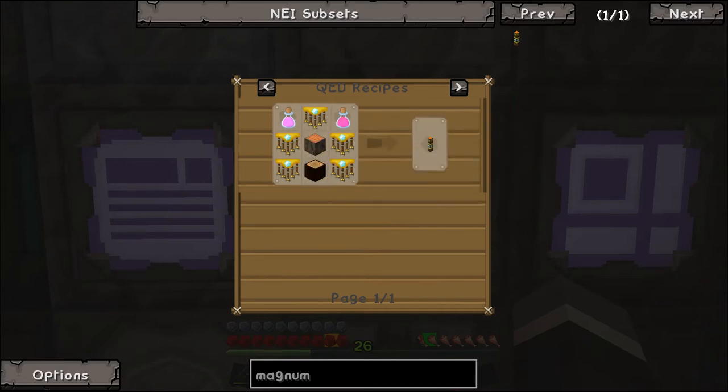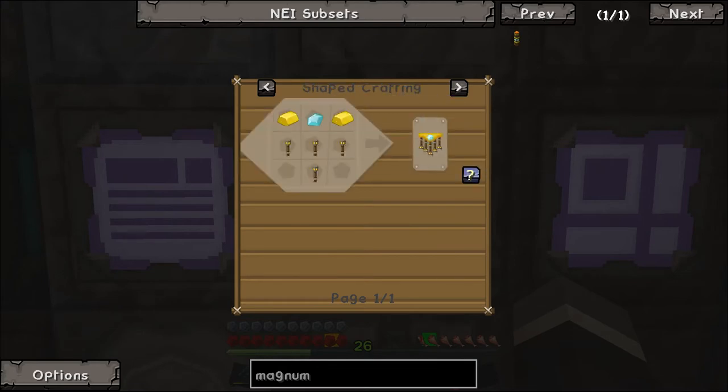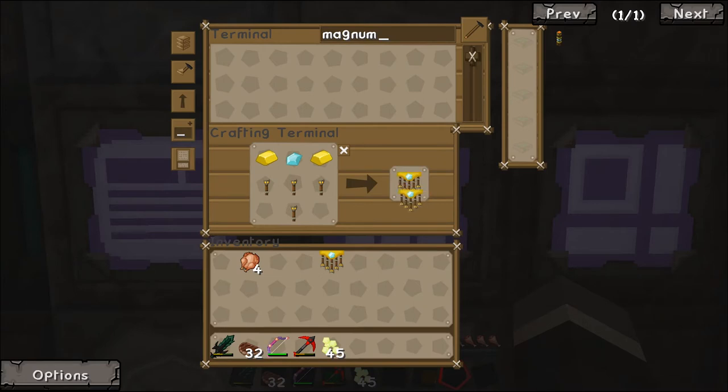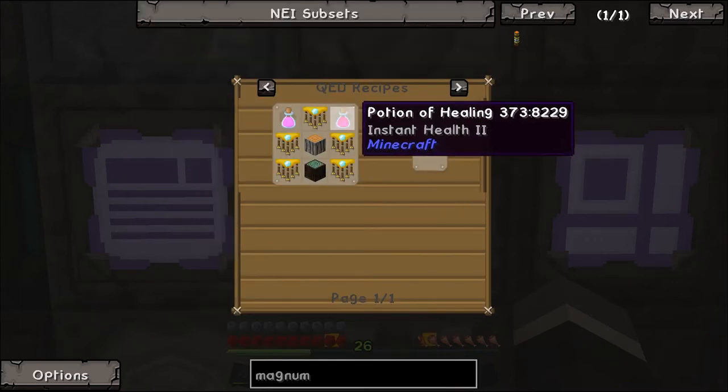We're going to need five chandeliers and some logs. Chandeliers are like so - boom one, and we're out of torches. Two, three, four, five. The five chandeliers are done. Then the next thing we need is a potion of healing and a potion of regeneration.